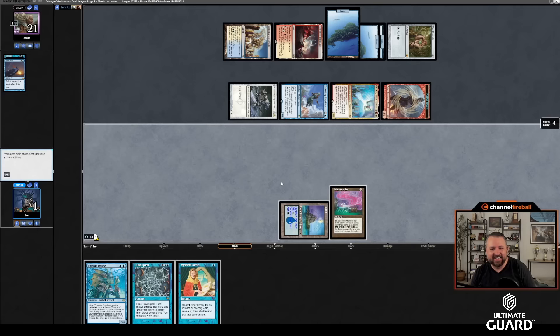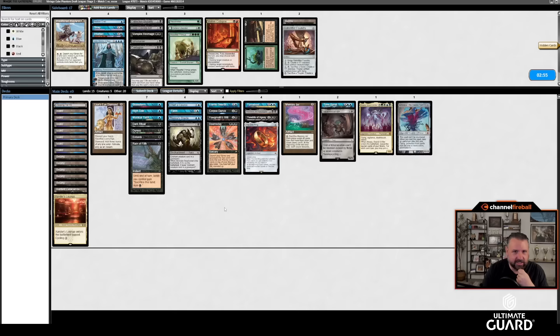Sac this for — oh no, it exiles my graveyard! The whole plan involved my graveyard! That was a complete meltdown — I should have definitely won that some way, shape, or form. I was so sure I was going to get to use my graveyard and made the whole thing with an incorrect assumption. I thought I had such a cool kill: animate Atraxa to clear my deck, then Flash in Thassa's Oracle. But the spell exiled the graveyard. That's unfortunate.